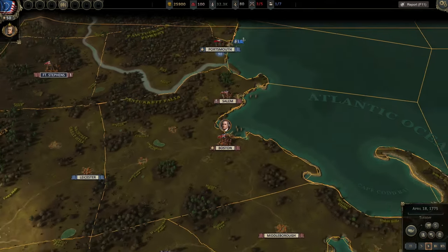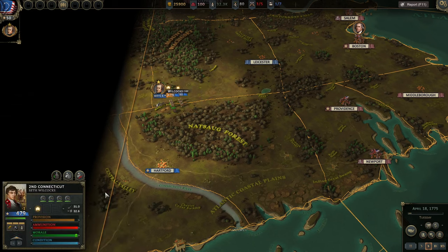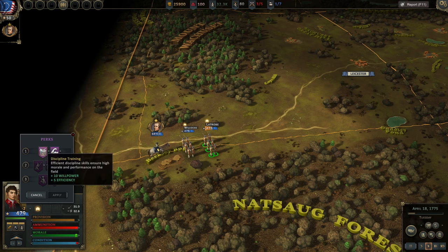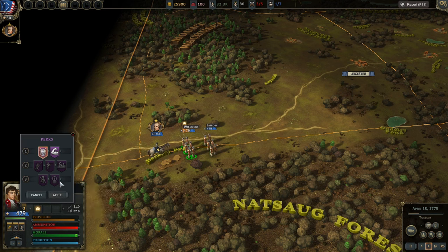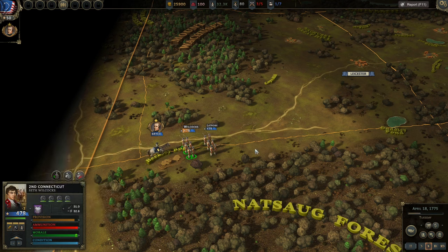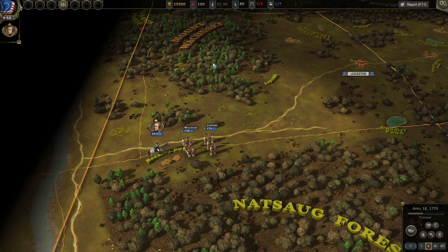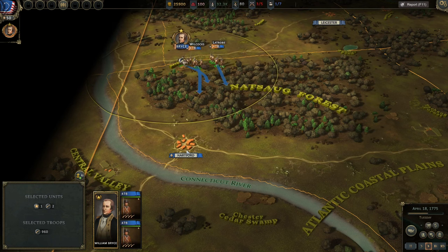One thing I am going to do in this campaign is treat it like a proper campaign. So I am not going to play the Battle of Lexington and Concord — we're going to leave that to the commanders on scene. What we will do is go ahead and begin upgrading these units. If any of you guys are from Connecticut, New Jersey, New Hampshire, etc., let us know in the comments down below what state you're from and which units you want to represent.